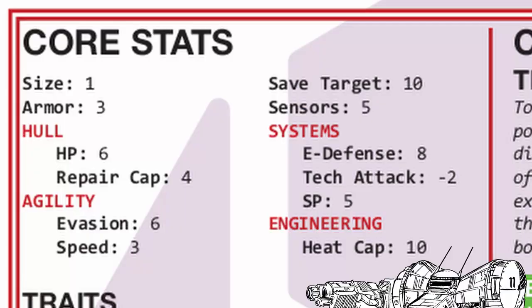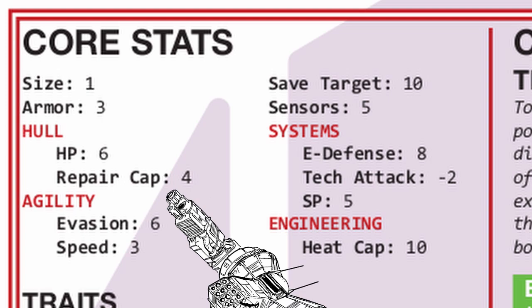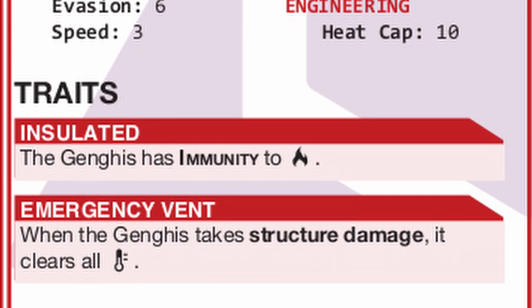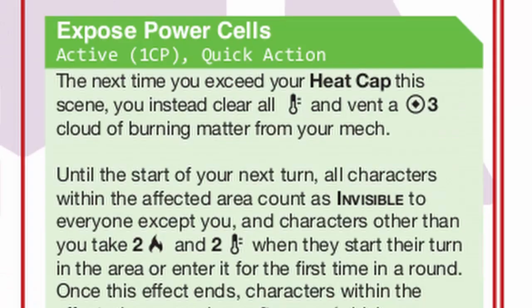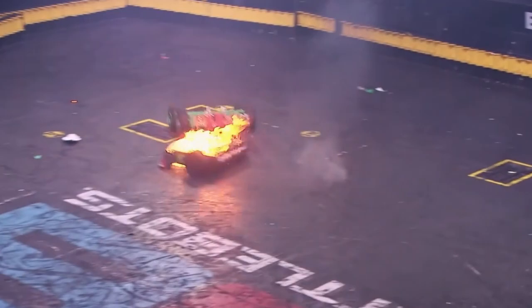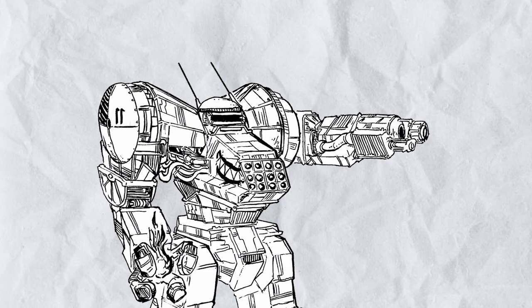Ganges is a very typical Harrison Armory mech: slow, tough, and lots of heat cap. But Ganges is a little special — it is completely immune to burn, and if it gets stressed it also cools all heat. Even its core power can be triggered from having too much heat, meaning Ganges is a frame that gives the least amount of concern to heat, which also means you are recommended to overcharge like mad.